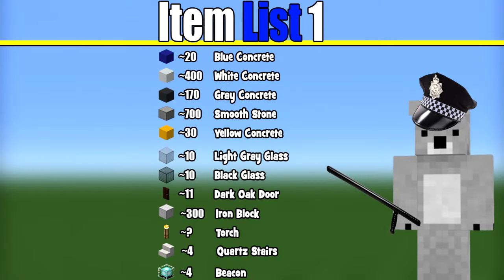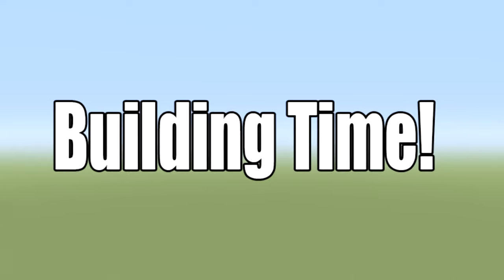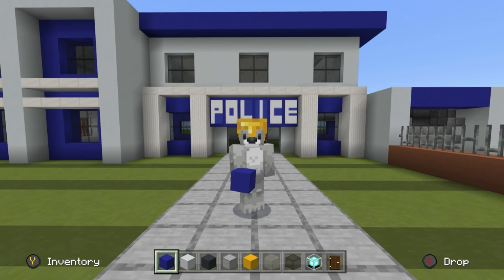Let's get started. Just before we start building, here are all of the materials we are going to be using in this first part of the tutorial. Please make sure that you have access to all of those and enough of those materials as well. Step one: the first thing we have to do is move inside of the police station.